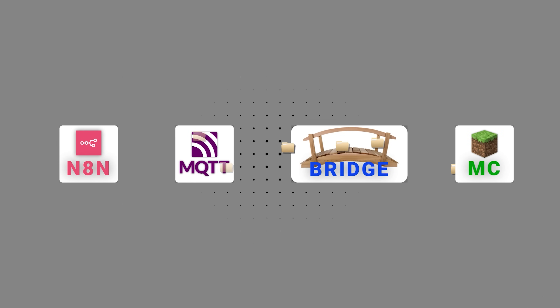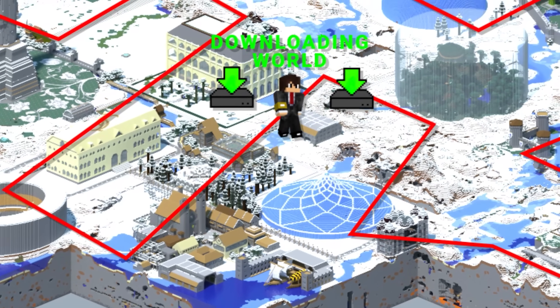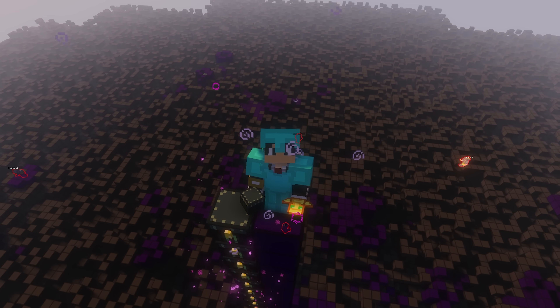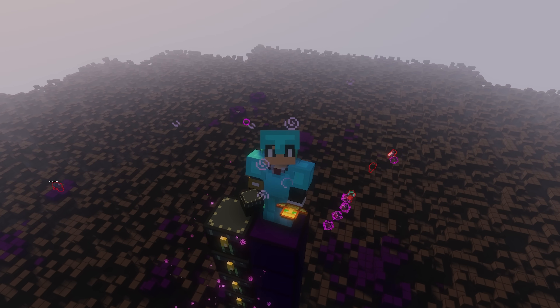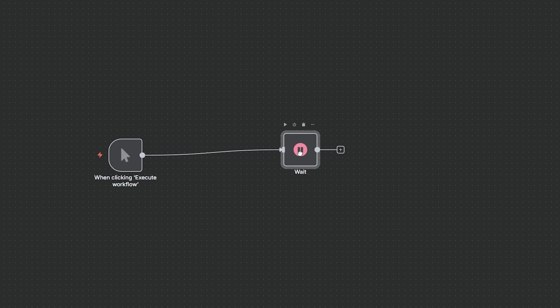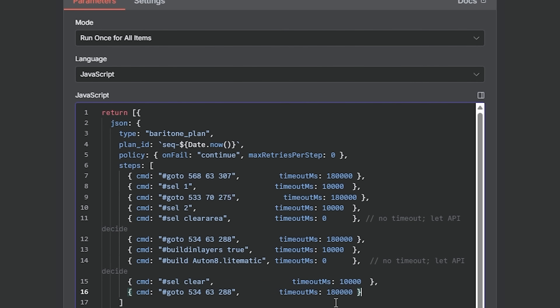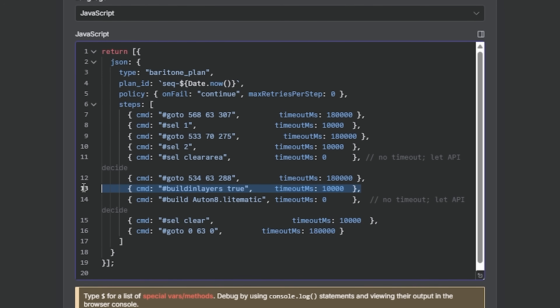Now that we know roughly how the addon works and have seen a few examples of what it can be used for, I want to talk about some of the pros and cons of this system. First of all, N8N is not made for Minecraft. This in itself isn't really an issue, but it means a lot of development would need to be done to make it all work. My addon is purely a proof of concept and not a full implementation. Next up is ease of use — N8N is a visual, node-based editor, but it's not the easiest thing to use. You need to understand JSON formatting and even a bit of JavaScript or Python to actually make things work. This is not really ideal, as the entire point of this system was to create something easy to use with zero code.